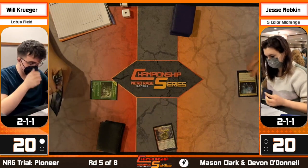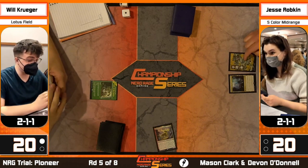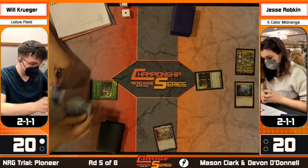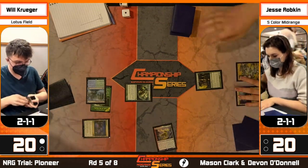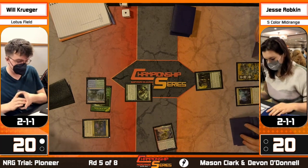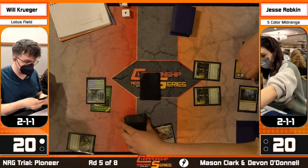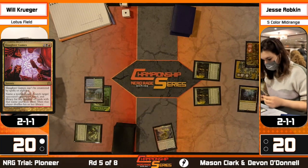Turn-two Caryatid into turn-three naturally drawn Slaughter Games - that's how you want to draw it up. Slaughter Games names non-land cards, not just non-basic. Some cranial extraction effects can name lands but not basic lands, so you want the right text. With Slaughter Games you can name Peers, Hidden Strings, all those cards. Some players want Necromancy because it can name lands - different variants for different problems. This one is uncounterable, so it's good against control too.